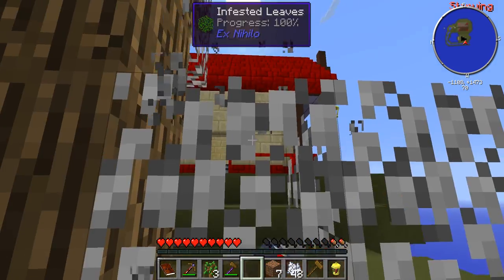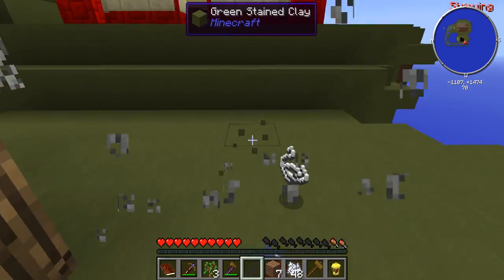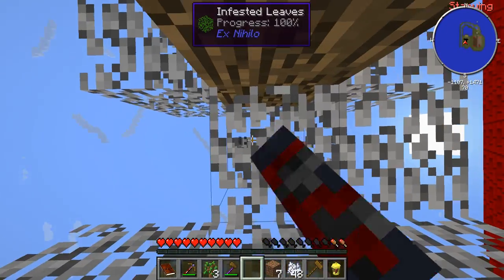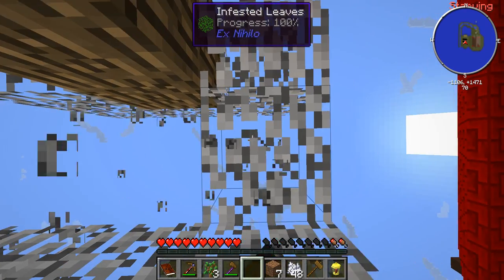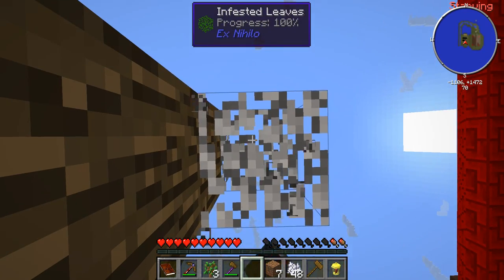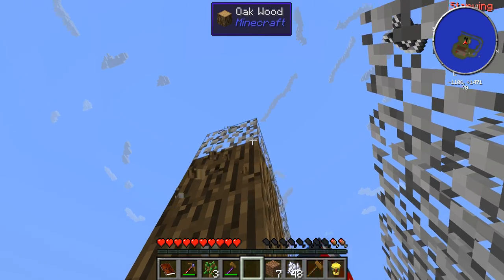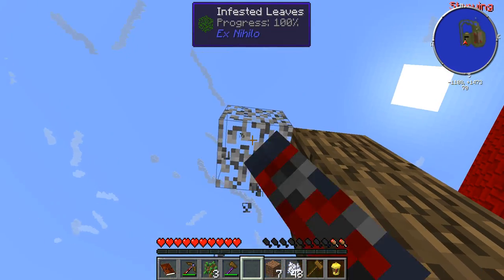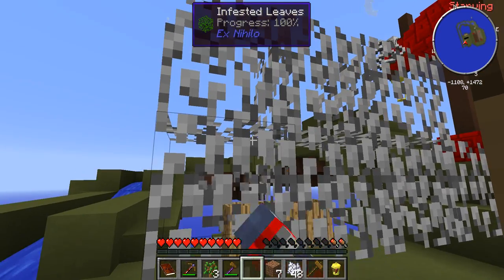Whoa, we just got two from that one. So I figured out that you actually don't need to use a crook on it. You just have to mine it down. The only thing the crook does is it gives you a better chance of getting more silkworms, so it's not that big of a deal.